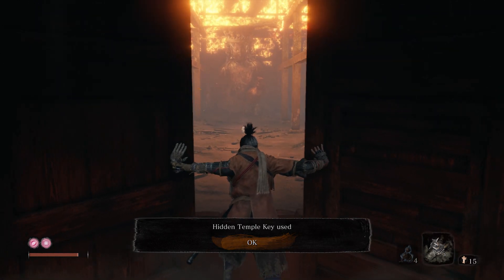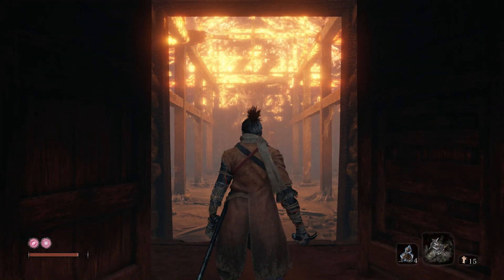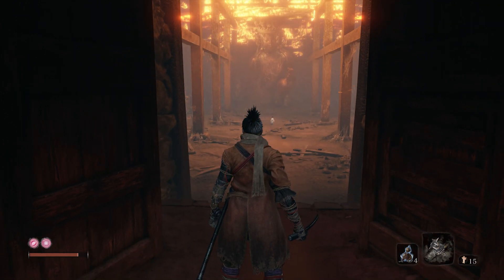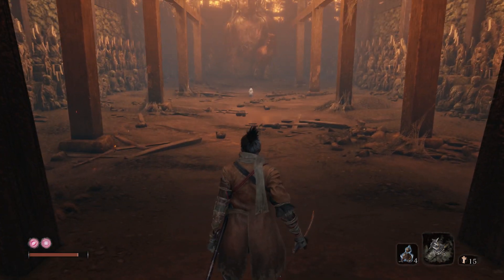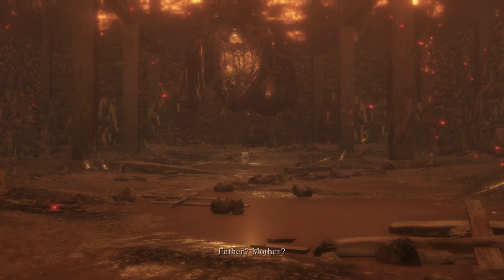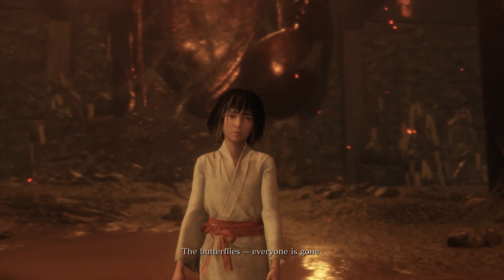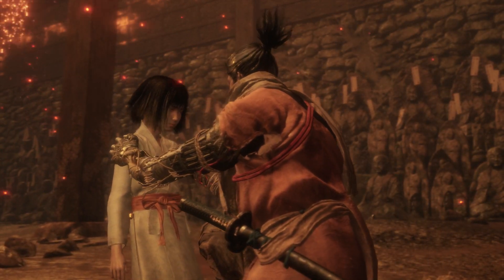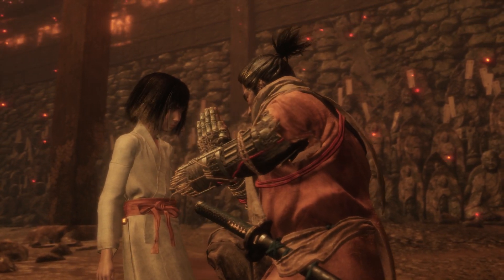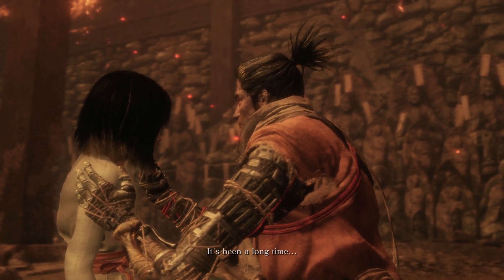The Shuriken is good because what I'm going to do is stick her in a loop — just attack, walk forward, attack, walk forward. If she does manage to get out of it by jumping, we can toss a Shuriken at her, drop her back down, and then continue the loop. It's a pretty simple boss fight; there's nothing too much that goes into it.